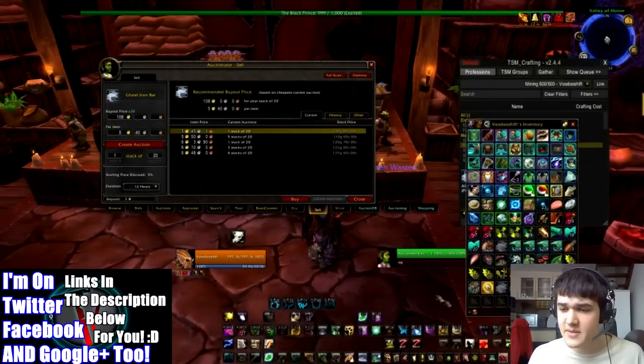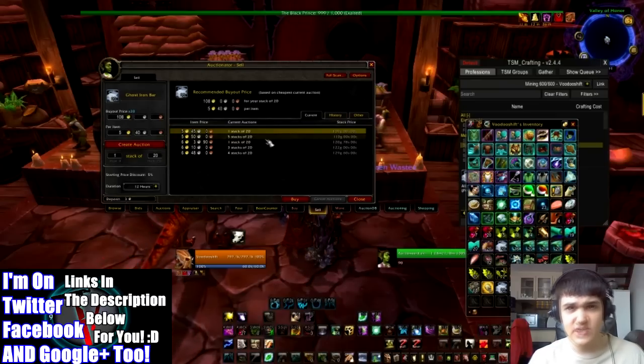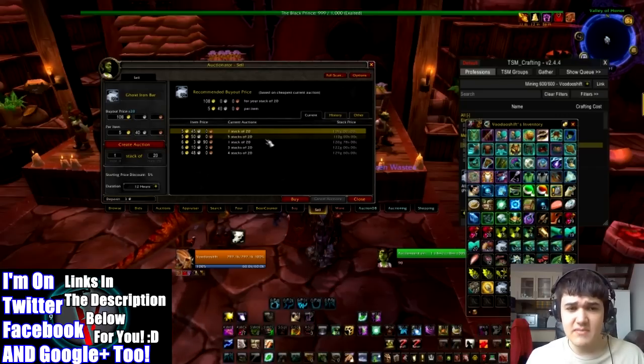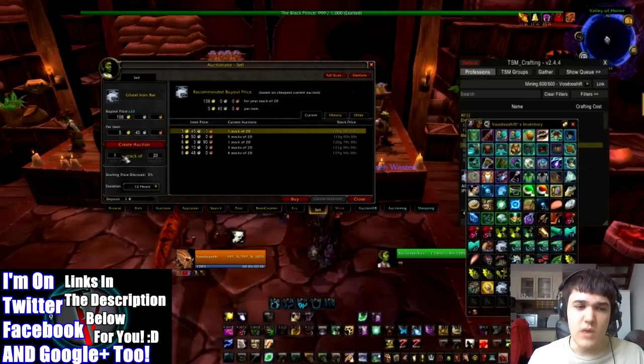So we go over to the sell tab. I don't have that many stacks, but as you can see, we managed to buy those 10 stacks of cheap bars, which means the price is now pushed up. We bought the other ore at an extremely low price and smelted it. In just a few minutes — and I've been talking for most of it — we've made quite a bit of gold. Obviously it still has to sell, but it will sell, and then we're going to make some nice moolah.